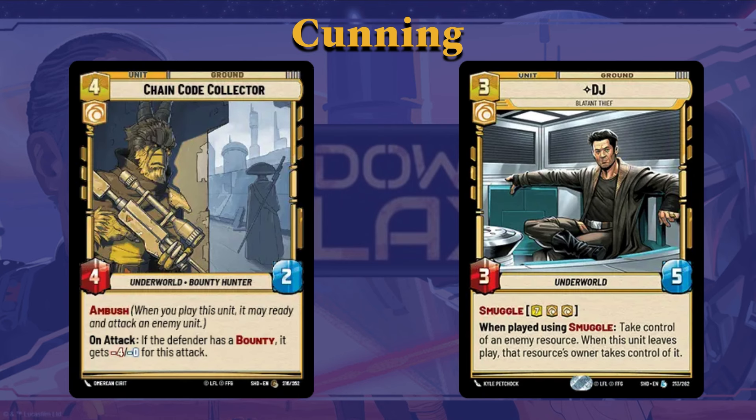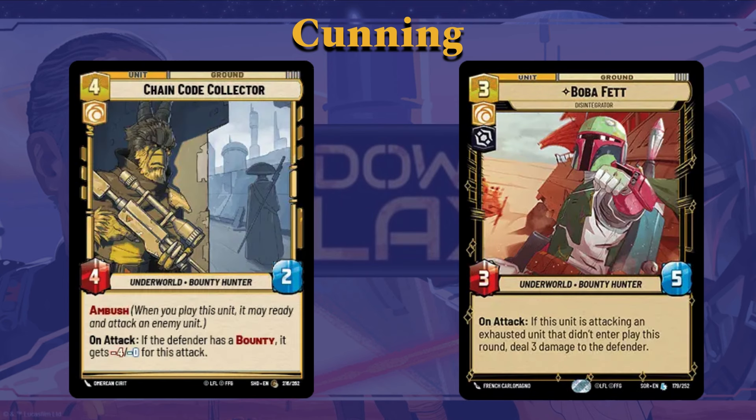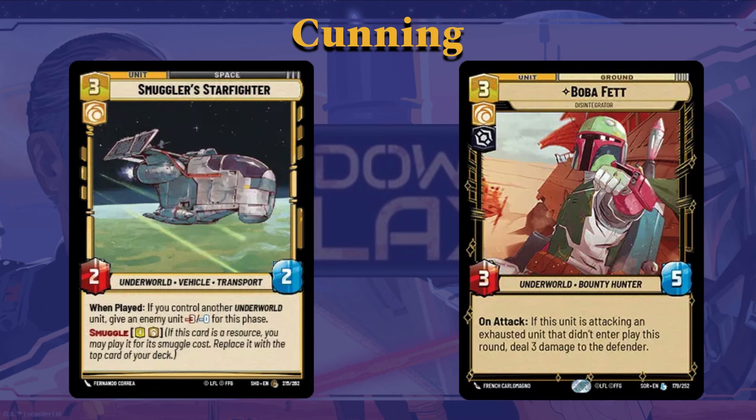Chain Code Collector: four cost, four-two, Ambush. When he attacks, if the defender has a Bounty, it gains minus four power — meaning if you put a bounty on a weaker unit, he can actually survive that attack without taking any damage, which is really cool. Boba Fett is a really powerful unit from set one, still powerful in set two. Three cost, three-five. On attack, if this unit is attacking an exhausted unit that didn't enter play this round, deal three damage to the defender. It's really good on attack against other units, which means it's going to be really good in Gideon. Smuggler Starfighter: three cost, two-three. When played, if you controlled another Underworld unit, you may give an enemy unit minus three for this phase. It requires going into an Underworld game plan, which is harder and more out of the way, but if you do go that route it's a pretty interesting card — especially since you can smuggle it in for a cheap cost of four.